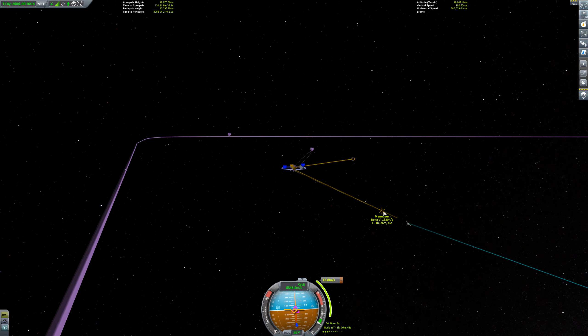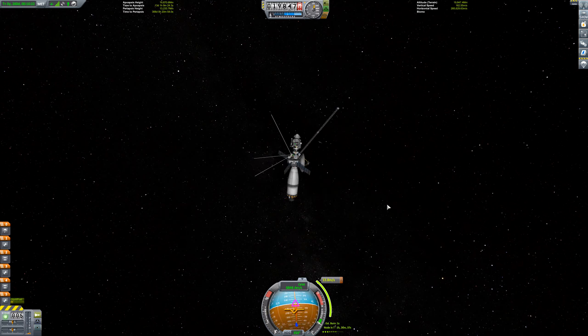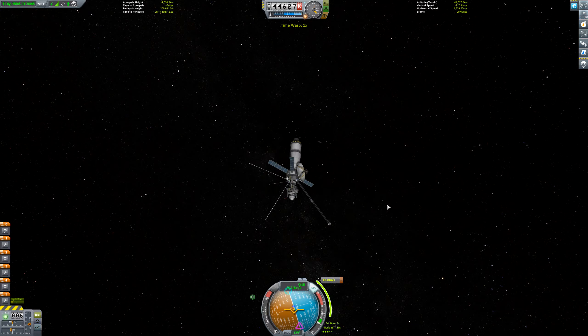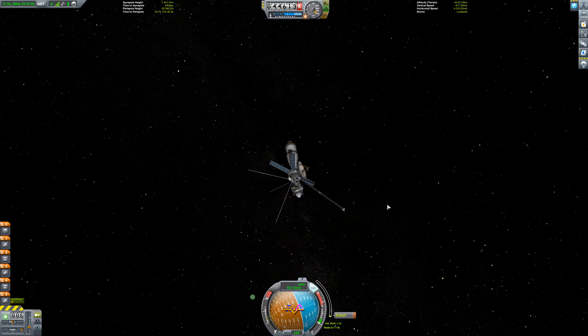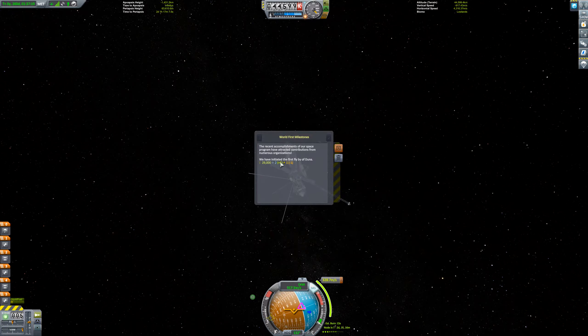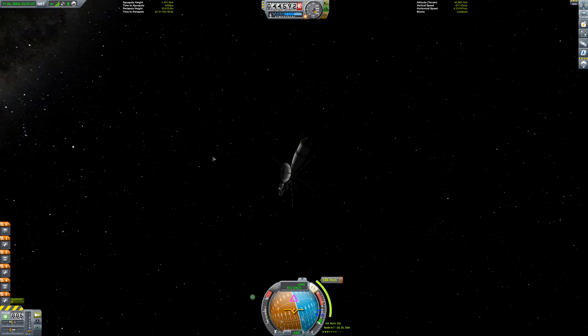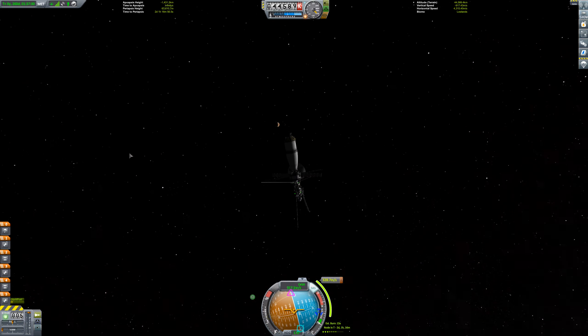Now we'll just skip forward to our maneuver node. Let's get our craft oriented in the correct direction and time warp forward. We're just about here, so let's get this burn done. Next node is in two days, one hour. We got another message — we have initiated the first flyby of Duna, a bit of funds and science for that. We should now be in high space above Duna, still quite far away.